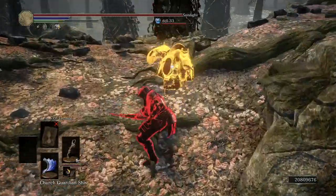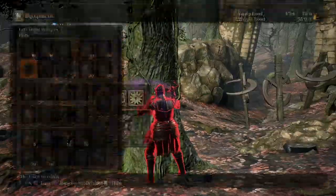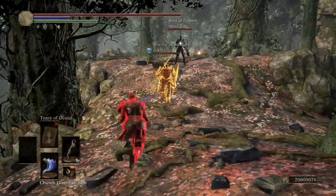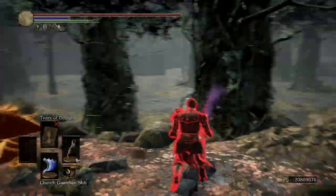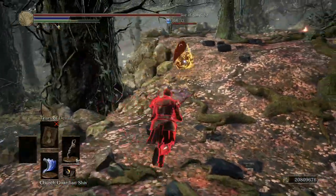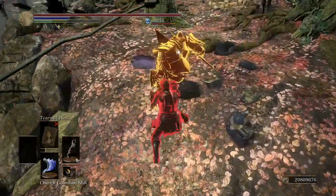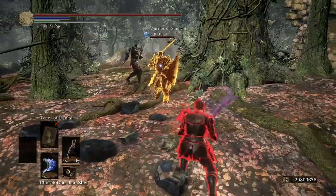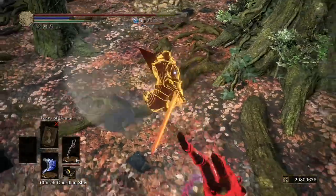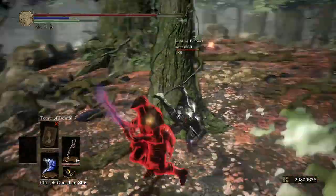For the last invasion we have something a bit more relaxing — an over-leveled but inexperienced player on a normal connection, which always makes it a lot easier to roll-catch people when their connection is decent. You can tell by the roll distance that this guy is fairly high level, but I'm a bit early on the roll.